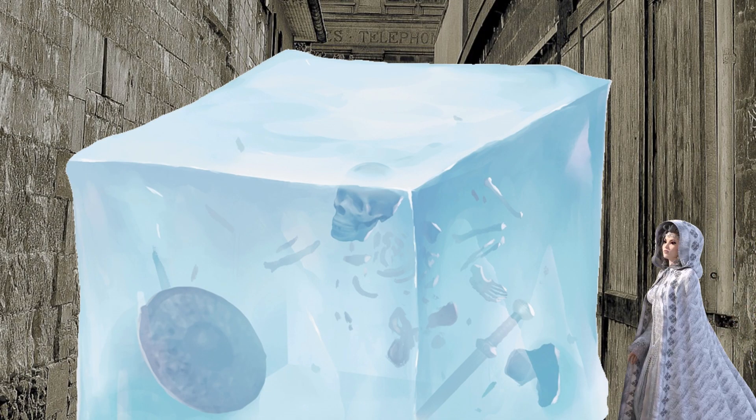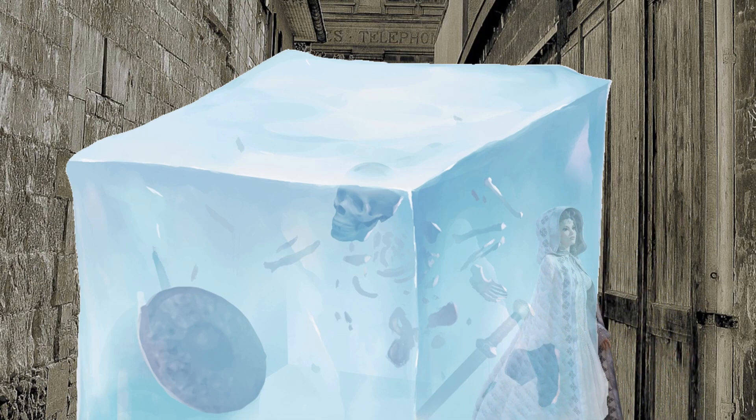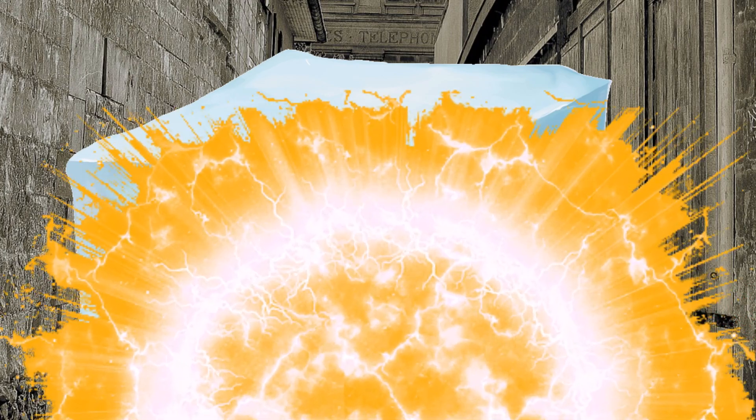Gelatinous Cubes have the Ooze Cube ability. If a creature enters the Gelatinous Cube's space, it must make a saving throw against getting engulfed, and the saving throw is made with disadvantage. Ooze Cube also means creatures contained inside the Gelatinous Cube have total cover — a creature cannot be targeted by an attack or a spell, though can still be included in areas of effect.